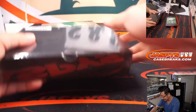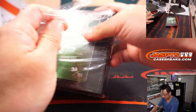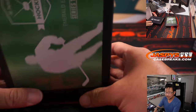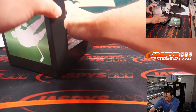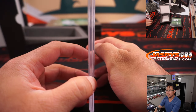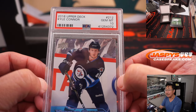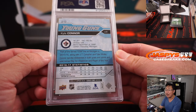I like this Hit Parade. Let's see what we got. Hit Parade Hockey Emerald Edition. Good luck everybody. We've got Kyle Connor Young Guns PSA 10 from 2016 Upper Deck. Winnipeg — that'll be for PJ.